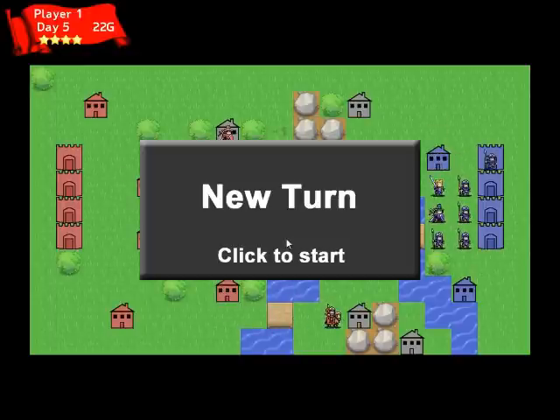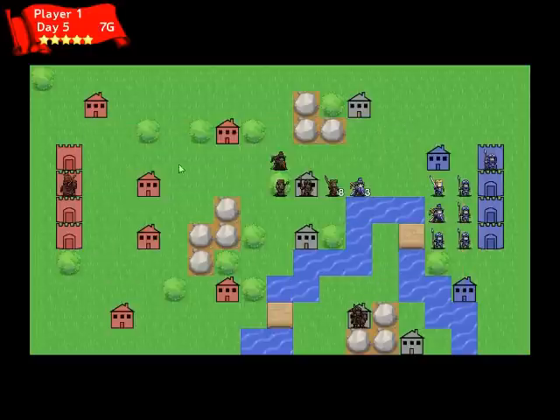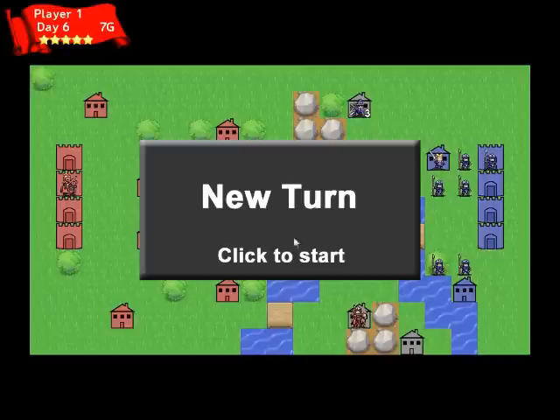I will be playing as red, and the AI, in this case codenamed Brutus, is playing in blue. Though it is lacking an overall strategy, it does respond reasonably well once a threat does come into range.